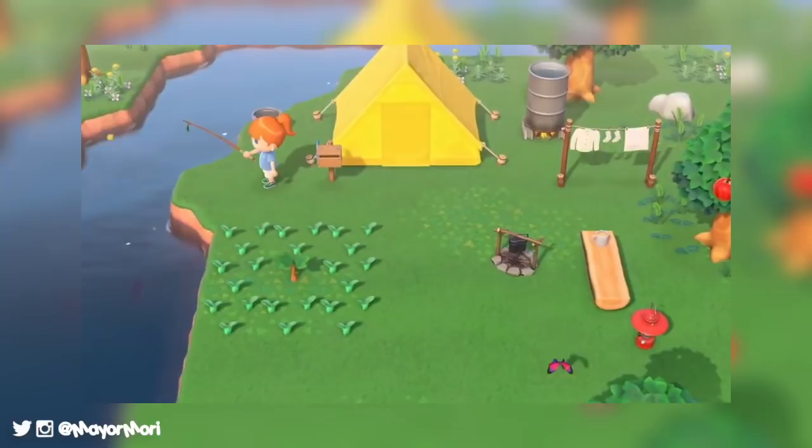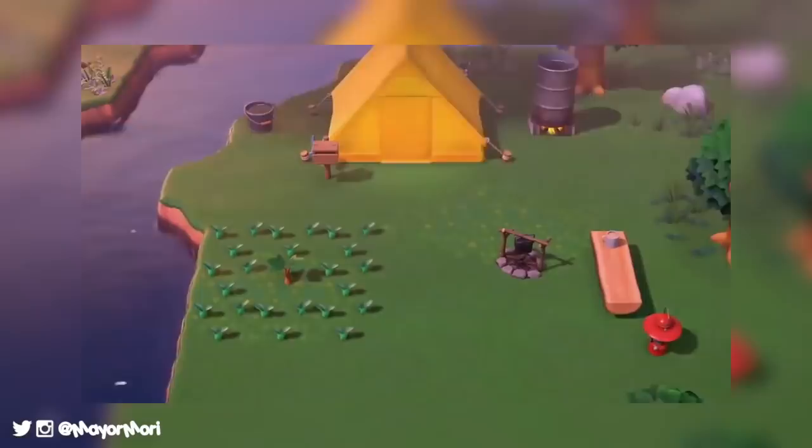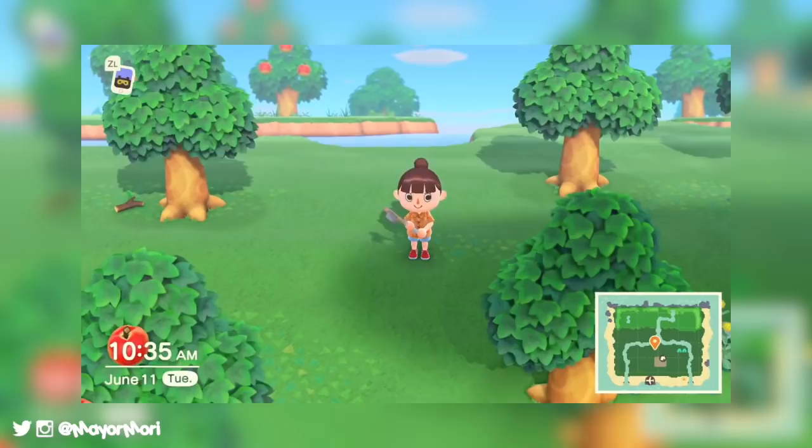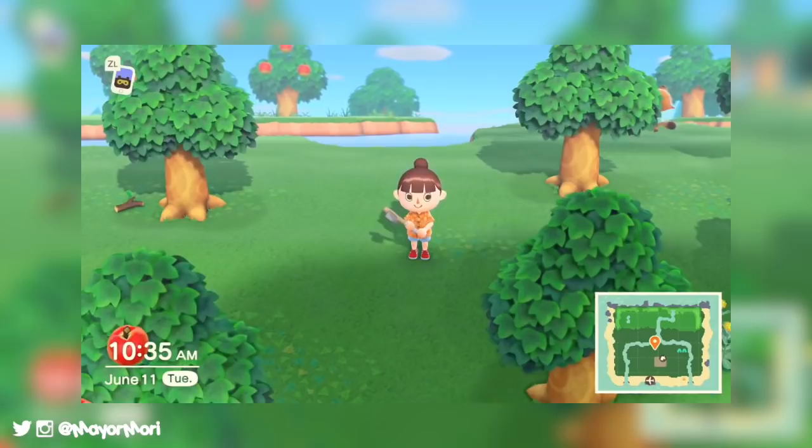This suggests that now we have new ways to store our fish so we don't fill up our pockets and have to make a million trips to wherever we're taking them, so that's really awesome. A bucket can also be found in another screenshot next to the player who's catching bugs, so it seems this will be used for bugs too. If buckets are used for storing our catches, it's definitely a huge quality of life improvement and will probably make fishing on the New Horizons island easier and even more fun.